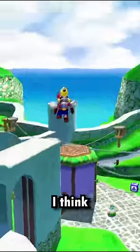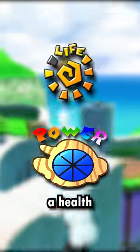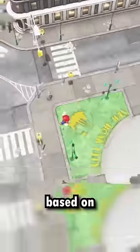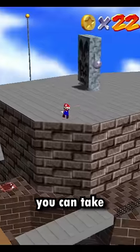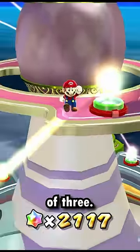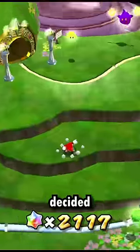To try to understand this, I think it's important to know what these games have in common. 64 and Sunshine both have a health meter of 8 hit points, while Galaxy and Odyssey have health meters of 3. Fall damage should be based on the height you fall from, and take damage proportionally. With a health meter of 8, you can take a wider range of damage that makes sense based on your fall height. With a health meter of 3, there really isn't a consistent way to distribute fall damage, so Nintendo decided to scrap this completely.